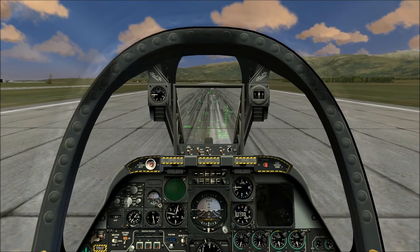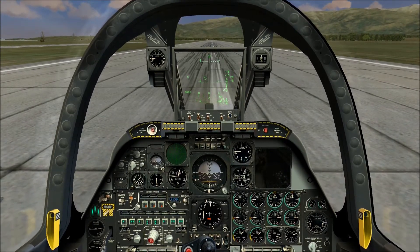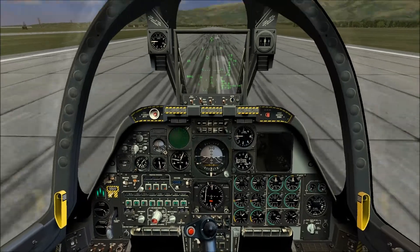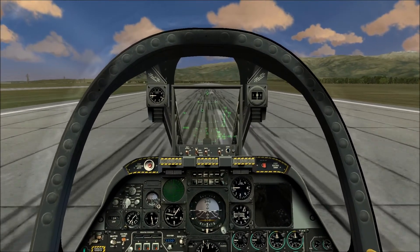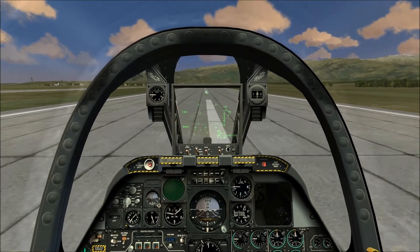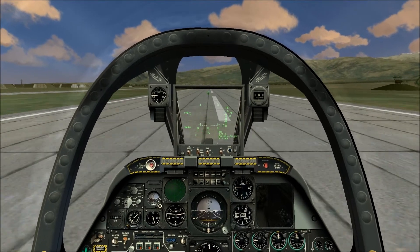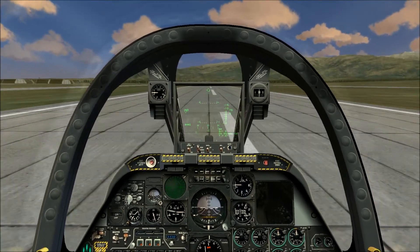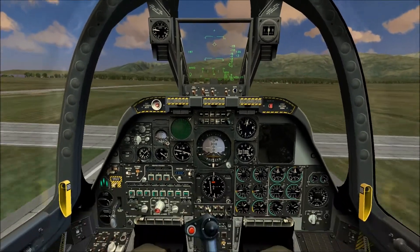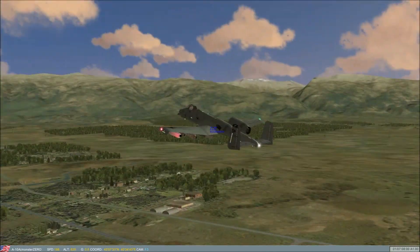We got clearance to take off. Let's stop short here. Let me hold my brake — full 100% mil power, gauge is spooling. Before I forget, let me drop flaps down to take off. Now we're ready. I normally start rotating and pull back on the stick right at about 175 to 180 knots. You can see on my HUD — about 150 now... 170, 175, 180 — rotating, and we are off the ground. Let's retract our gear and pull our flaps up. We are airborne.